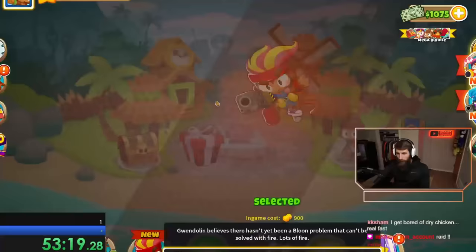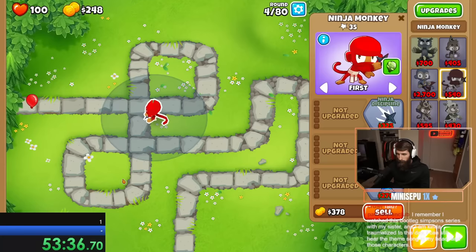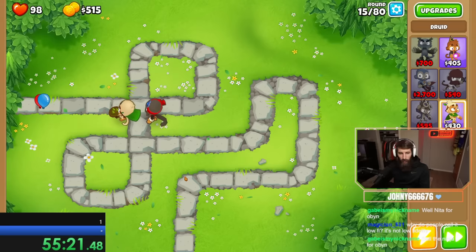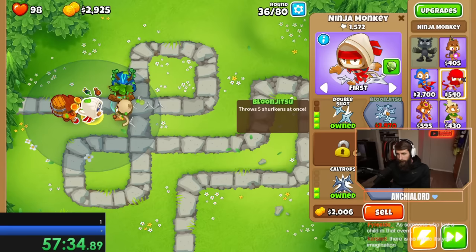So it was the perfect time to load into magic monkeys only — or so I thought. Because we aren't running any monkey knowledge or using powers, I was not able to start with Obin like I had planned, and instead opted for a ninja for some silly reason. It was so silly that I was leaking on round 4, wasting precious time. But once I got a druid on round 5, I could sell the ninja, get a druid of the jungle to speed up the rounds, and with the leftover money I plopped down Obin and bought a new ninja closer to the entrance.